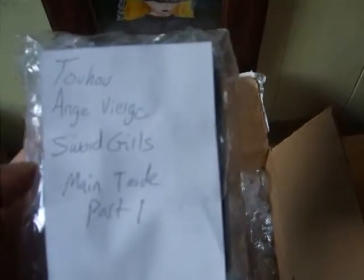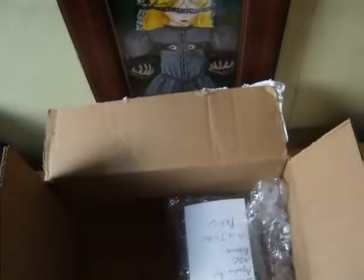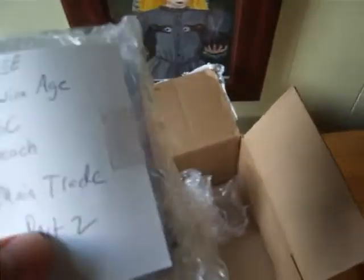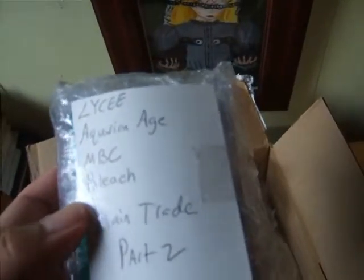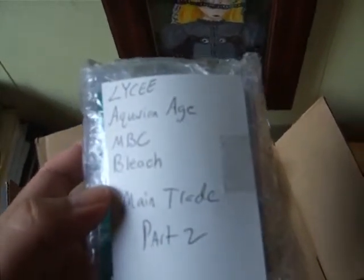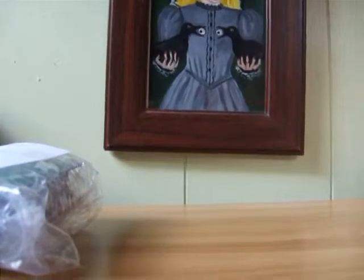This one says Toho, NJ Virgins, Sword Girls, and Main Trade Part 1. This one says Part 2, Lycee, Aquarian Age, NBC, and Bleach, Main Trade Part 2. So we'll just go in order. You're probably going to see a whole bunch of cuts in this video.